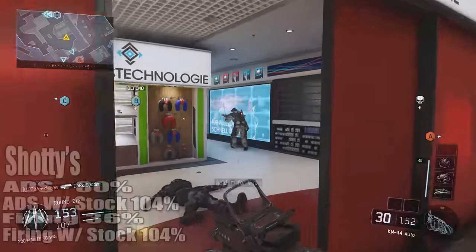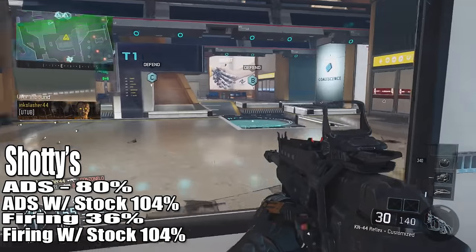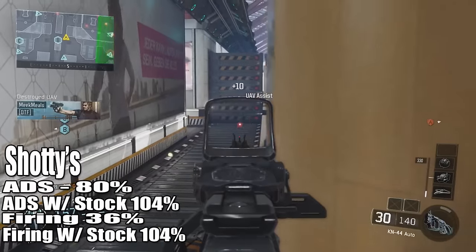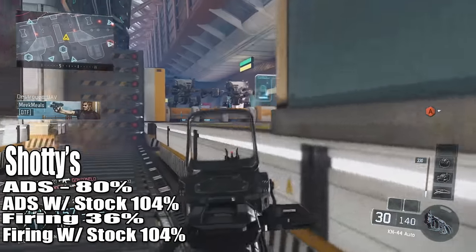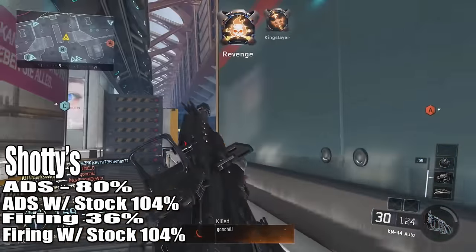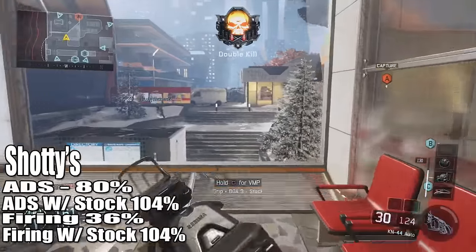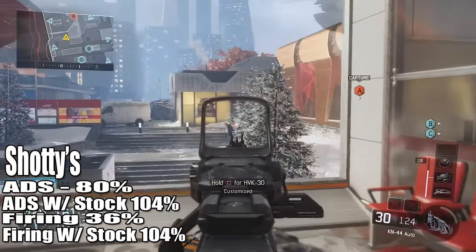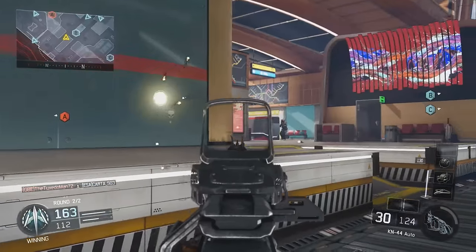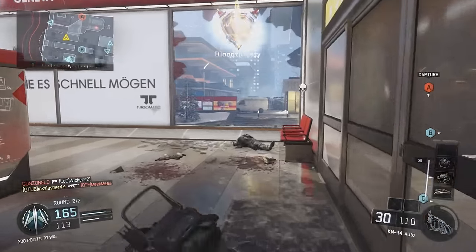With a shotgun, it's the same kind of thing. When not firing while aiming down sights, you move at 80% speed; with stock, 104% speed. While firing, normally you move at 36% speed; with stock, again up to 104% speed. So always with a shotgun, while aiming down sights with a stock — whether you are firing or not — you are going to be moving at 104% speed.